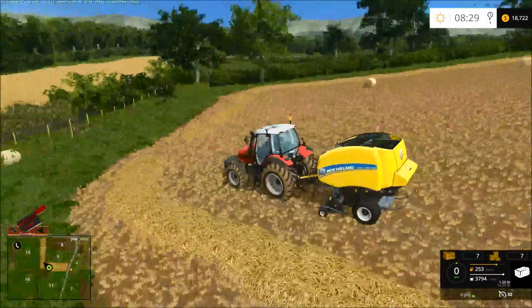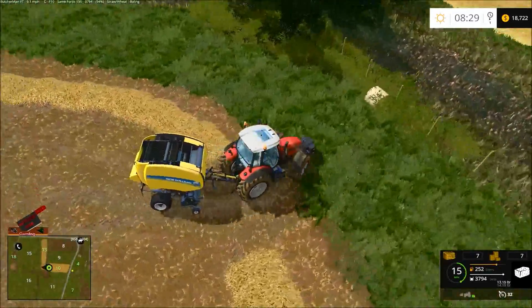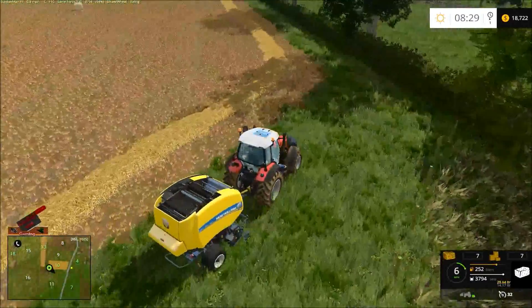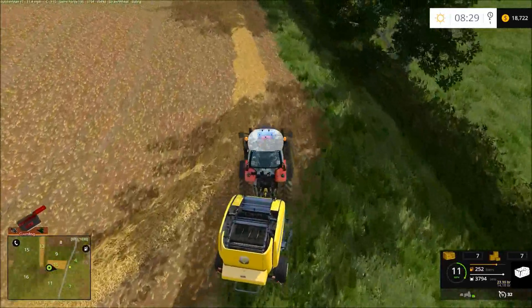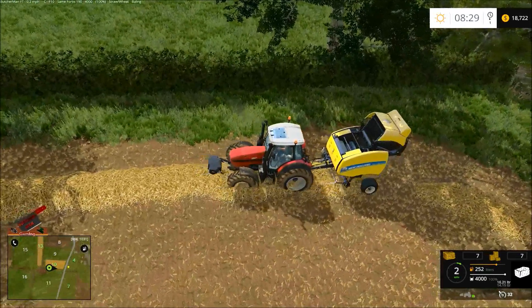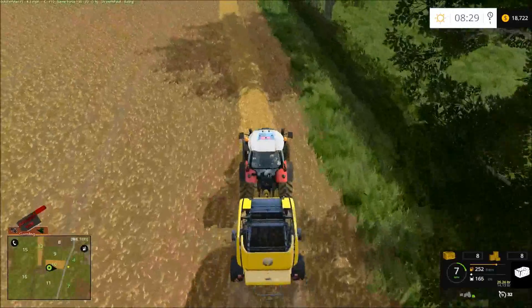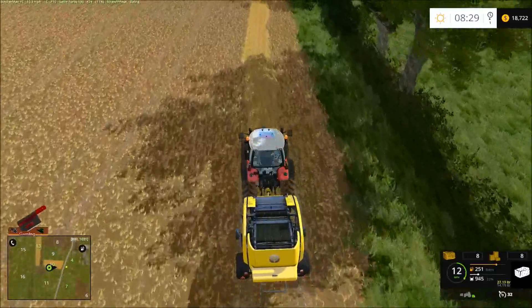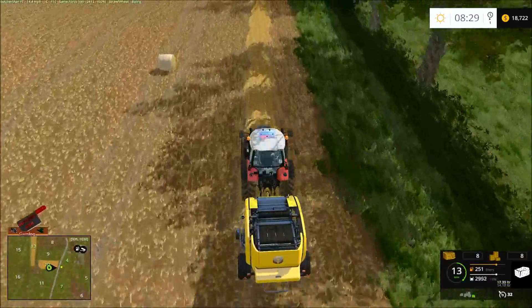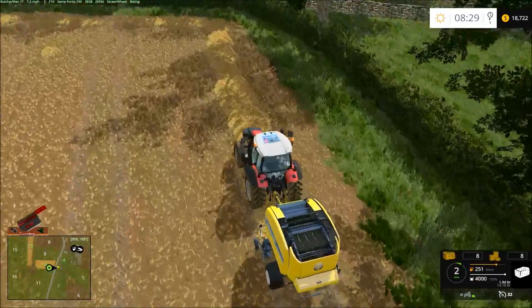Something really weird just happened - I'm at the end of the row. I've got no idea what that was. You can see the camera backed up a little bit and then it even turned around the other direction. That was weird - I've never seen Farm Sim do that.